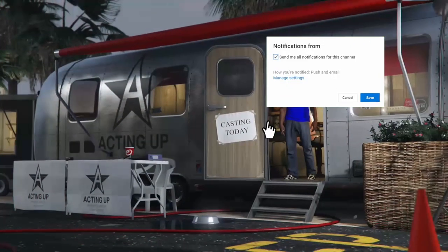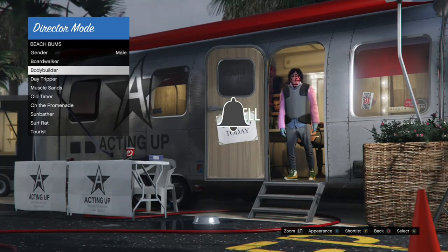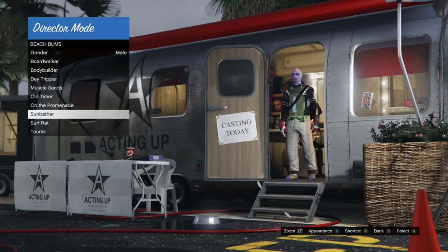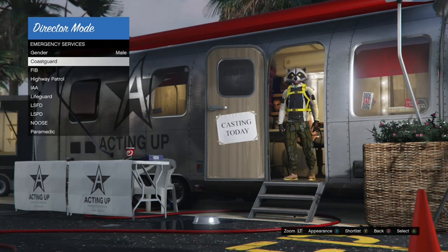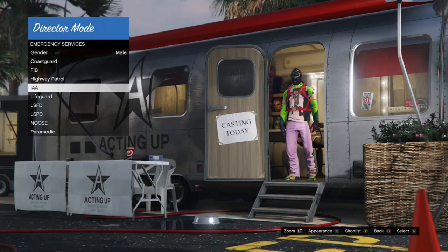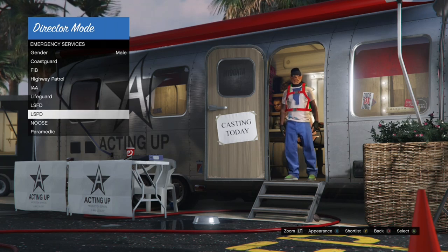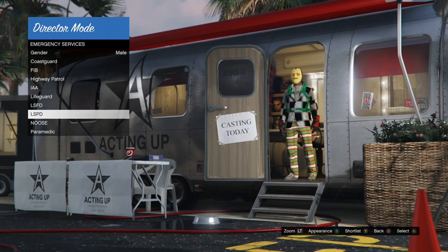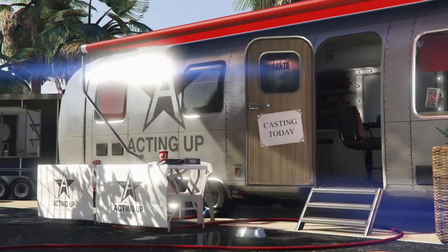Go into Actors — from here you have a few options. If you're going to use Beach Bums, click on it and press the appearance button (Square on PlayStation). You can use Boardwalkers, Bodybuilders, Daytripper, Muscle Stance, Old Timer, Sunbather, or Surf Rat. You can also go to Emergency Services and use Coast Guard, FBI, Highway Patrol, IA, Lifeguard, LSPD, or LSFD. You're looking for three outfits that have a Christmas mask on them.